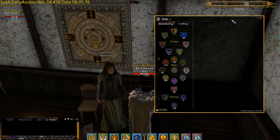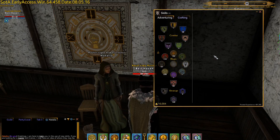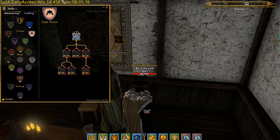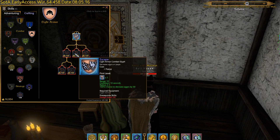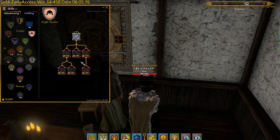And then we find our master light armor trainer — her name is Natalia. You can see that she will actually help you train your light armor skills. If you've gotten this skill to 20, she can help you train any of the skills. But she's the master trainer, so she'll be helping you train the final skills in this tree.